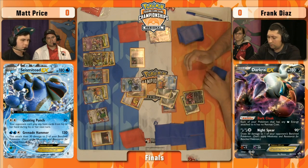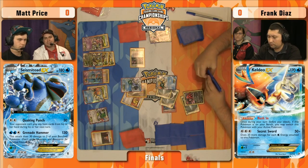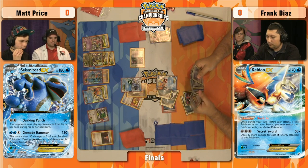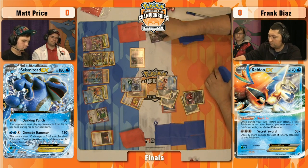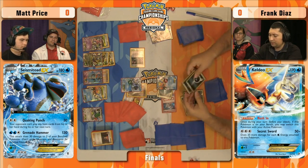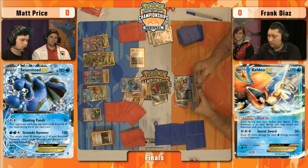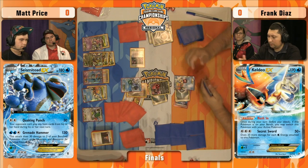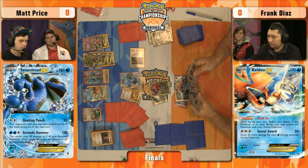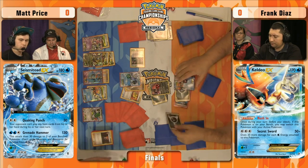Matt's going to bring out Keldeo and start punching with Quaking Punch. He could have grabbed a knockout on the other one but here he applies pressure — Darkrai is no longer there, so Keldeo will have to retreat naturally, or Frank needs to find another Darkrai. That's a weird play — I think eventually you want to go after the Keldeo, but the Quaking Punch would have knocked out Evil Tall. Lysander there — you get 50 damage on Keldeo EX, but now Frank just retreats and uses Oblivion Wing, getting another energy on Keldeo anyway. I would have liked to see the Evil Tall Small go down first.